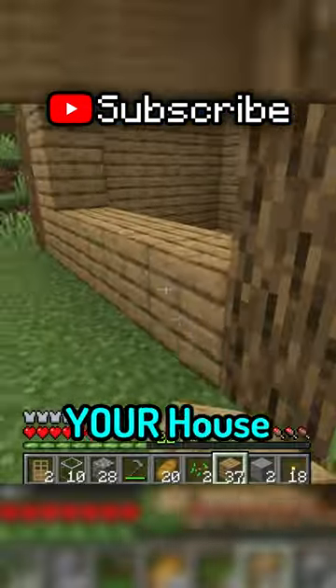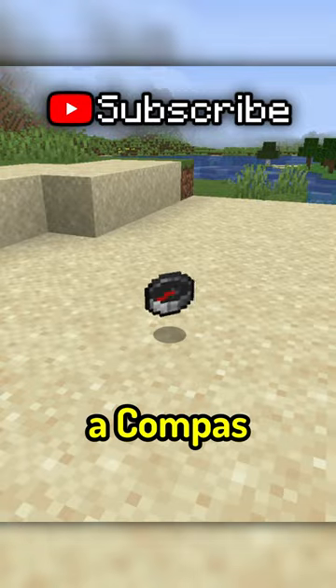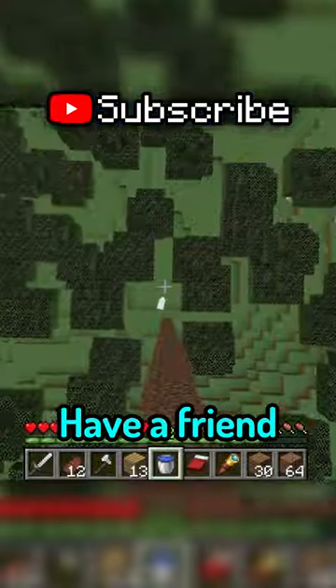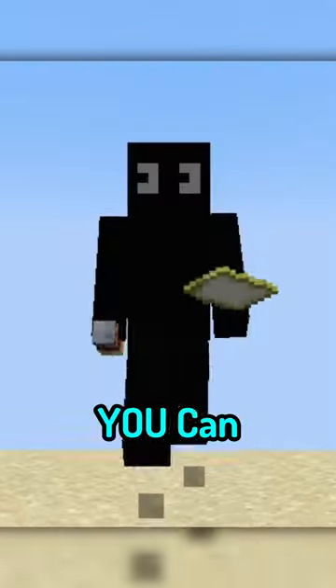However, the best part is, if you built your house near spawn, you can use a compass, because it leads you to the world's spawn point even if you're thousands of blocks away. Now, if you have a friend who's known for getting lost, you can send them this.